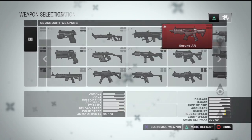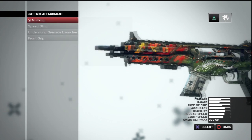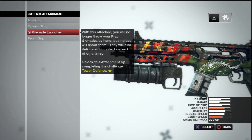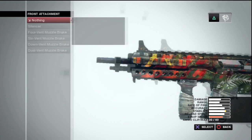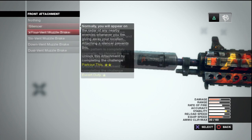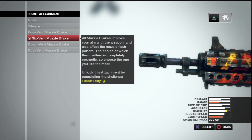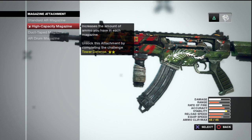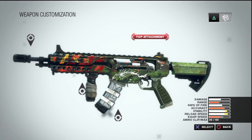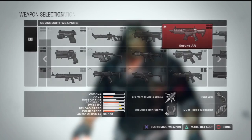And the Grund assault rifle, which is sick looking — I mean that is just sick. I have put the underslung grenade launcher on it, but I've never actually used it so I don't even know how well it works. I run the front grip and I like my muzzle brake — look at how much the stability increases. Each assault rifle is different, so you really have to play with all of them. I've used every gun in this game, so that's why I'm telling you which ones I prefer — these have the least amount of sway when you're firing. Adjusted iron sights.